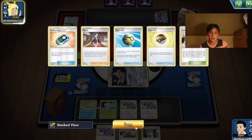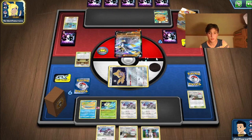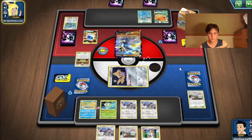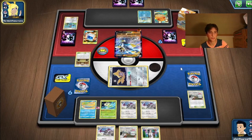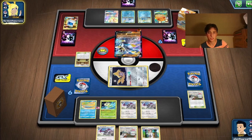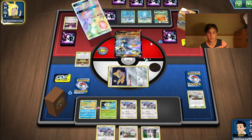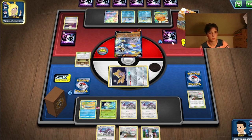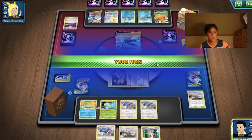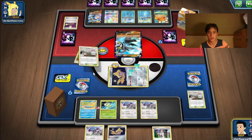We do play Mew in this deck, which is a huge headache for Urshifu. Urshifu doesn't match up well against single-prize decks because it runs out of resources really quickly. It's kind of semi-unsustainable against single-prize decks — I've had trouble with it against Decidueye and other single-prize decks because it just runs out of tinder.